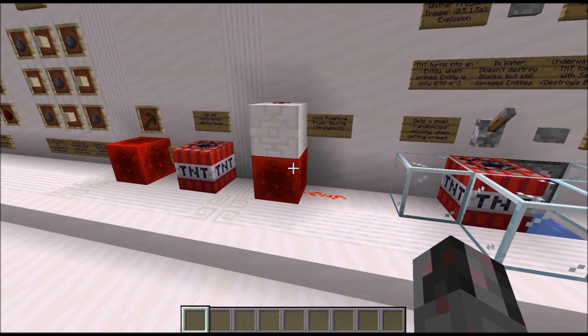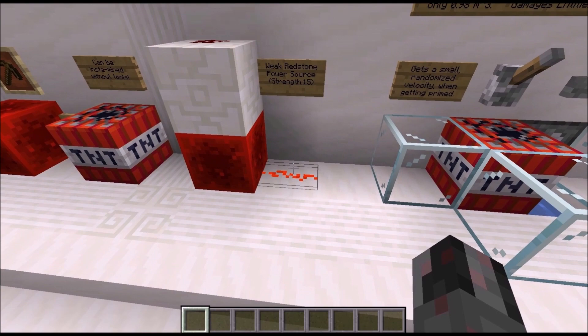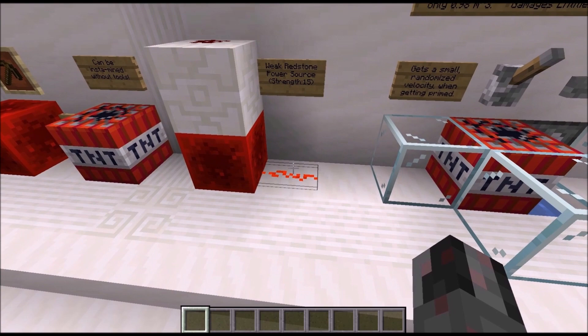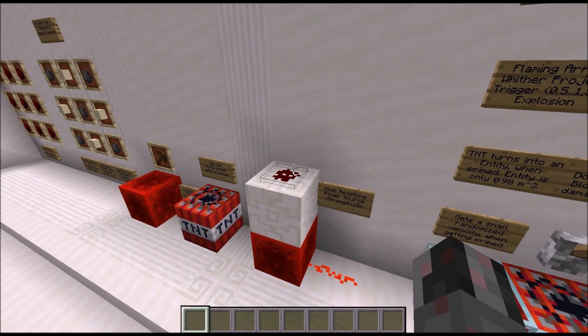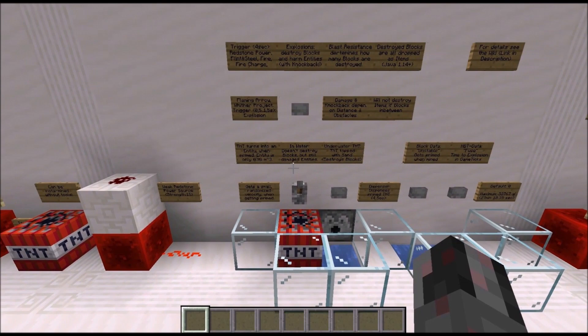The redstone block is a weak redstone power source with a signal strength of 15, producing weak redstone power on all neighboring blocks. So it can power redstone wire and other redstone components, but it can't power blocks directly — as you can see, that redstone dot up there is not powered. There was actually a snapshot where the redstone block produced strong power, but that was very quickly changed back to weak power.